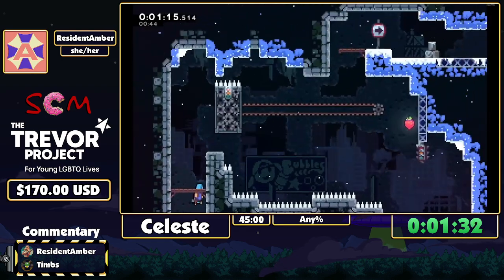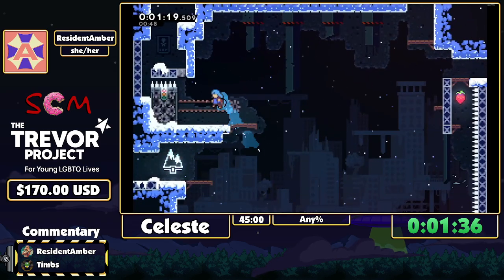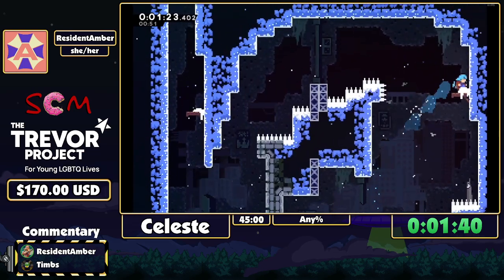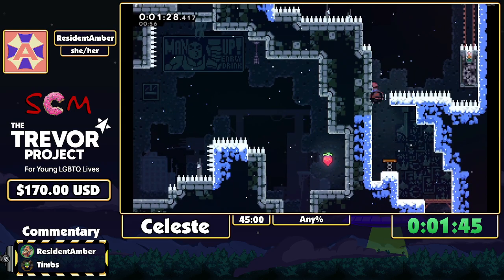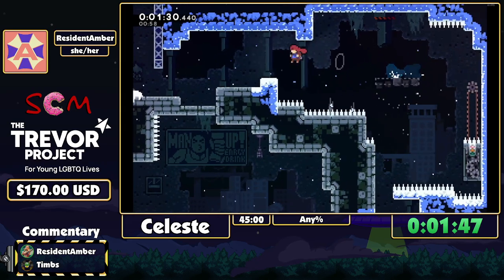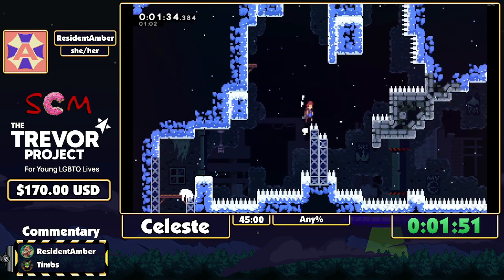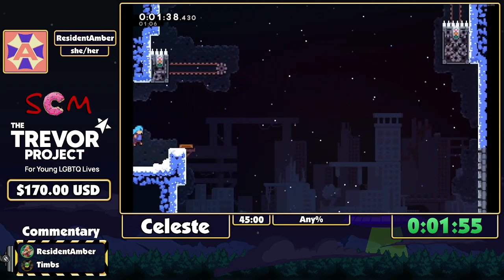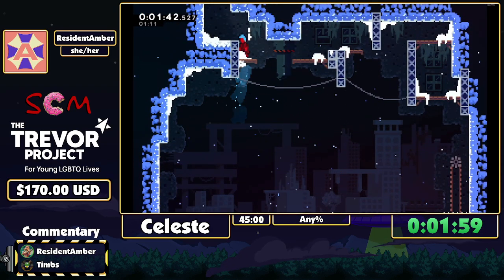What I'm basically doing when I do these little dashes is I'm dashing diagonally into the ground and then jumping right upon impact, and that gives me a little bit of a movement boost which helps me go from a normal speed to just flying across the screens. And that's the first chapter done.